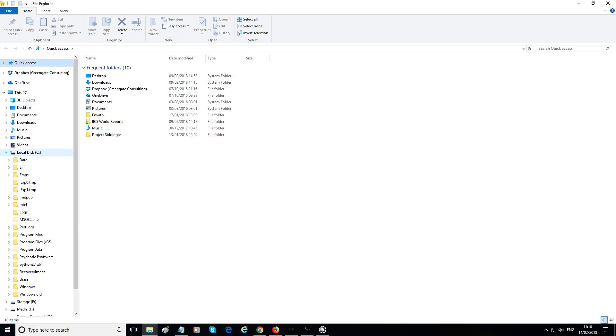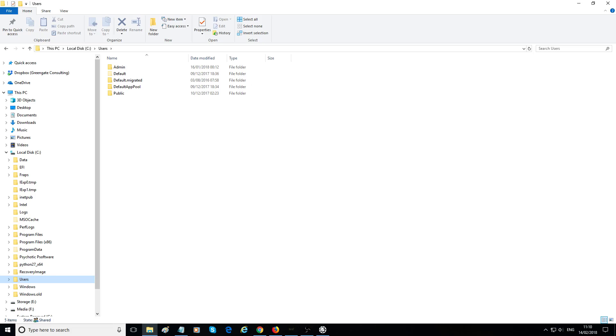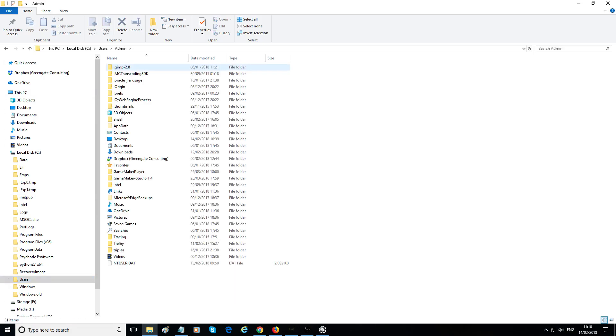The first thing you want to do is go and start navigating through your file structure. This is where you want to go: Local Disk. Mine is always C — it typically defaults to C. You might think you want to go to Program Files, but you don't. It's not where it is — it used to be in Program Files x86, but it's not anymore. You want to go into Users, then find your user that you log in as.